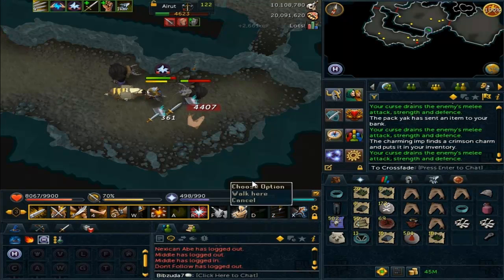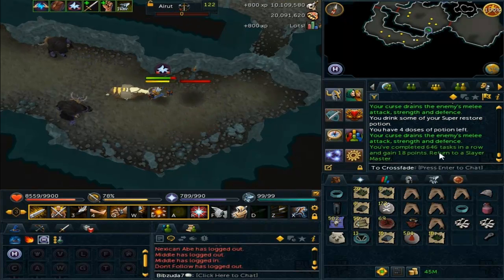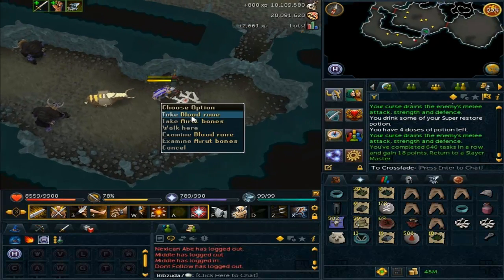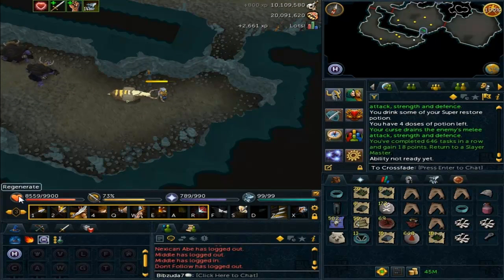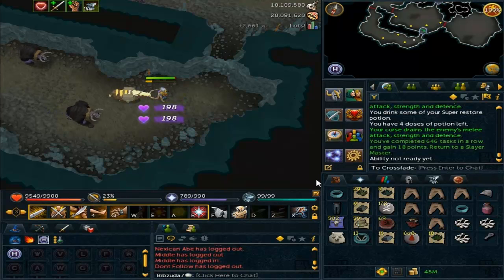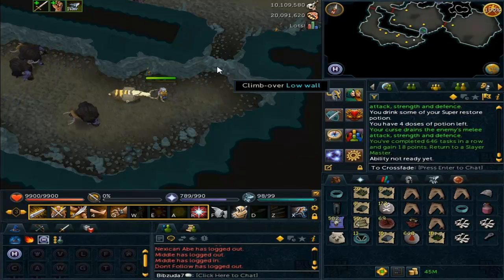I forgot to record me getting this task, but my next task was Eretz, which is also very good for XP. There's the complete task - we didn't get anything, but it's always good for money because of the bones and all that. I forgot to record myself getting it by accident. But 10.1 mil XP now on the counter, 200k to go, and two tasks to go before the episode is over.